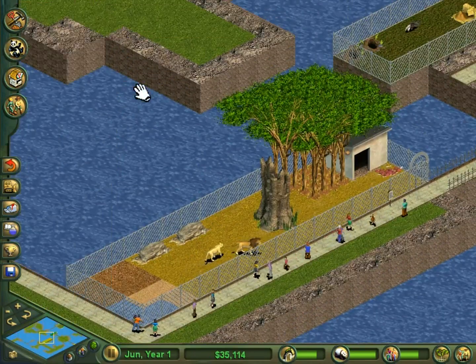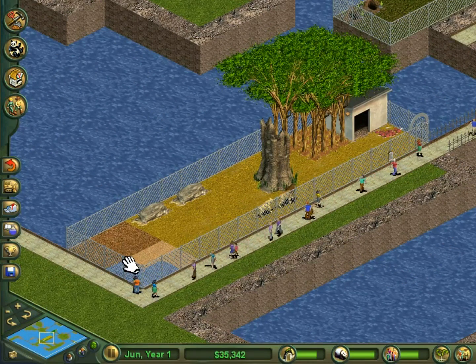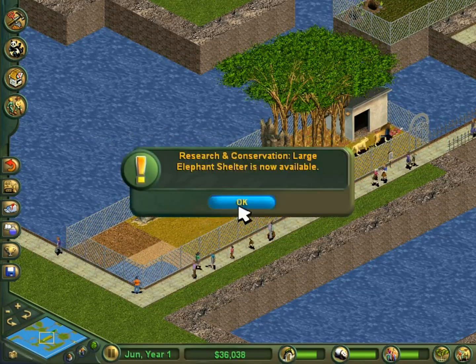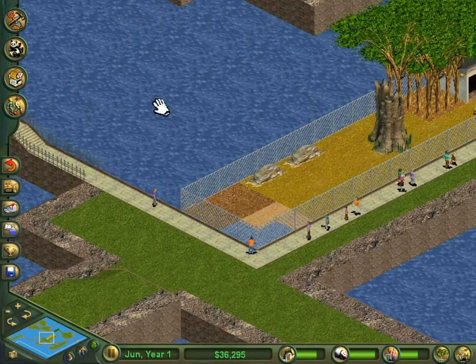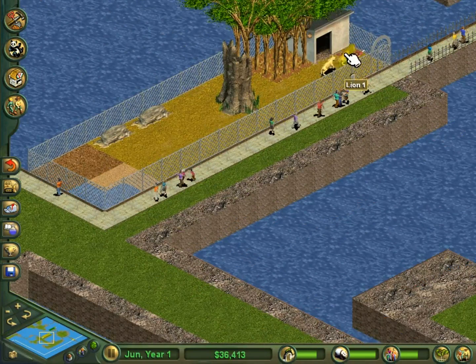In order for guests to be able to see exhibits, they need to be either next to or one space away from animals, and they must either have a transparent fence - which is almost all fences - or be lower in the ground. However, the transparent fences tend to be the cheaper ones. I never use a depressed exhibit but it is a valid option.